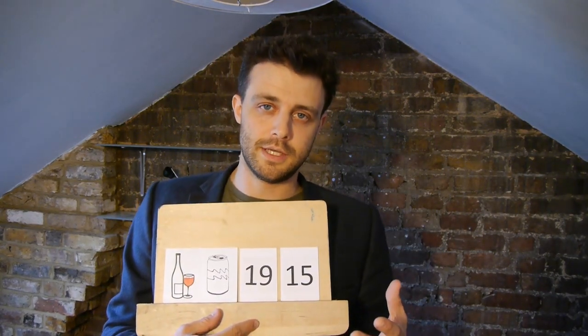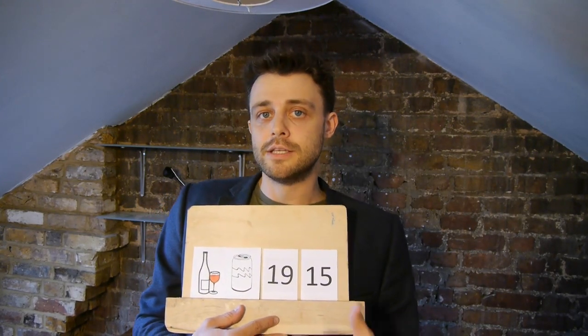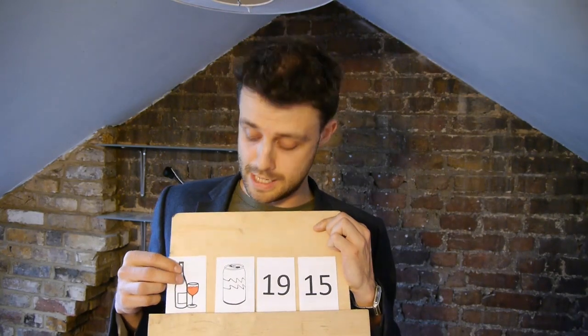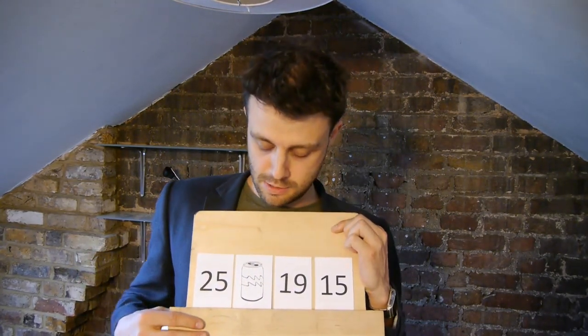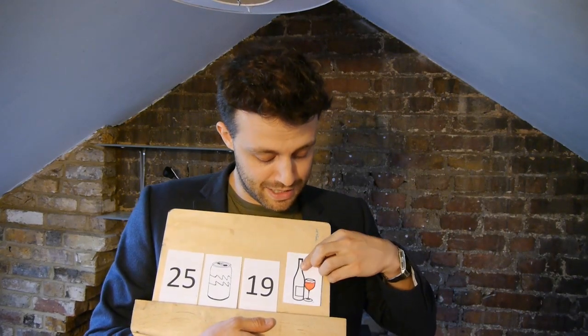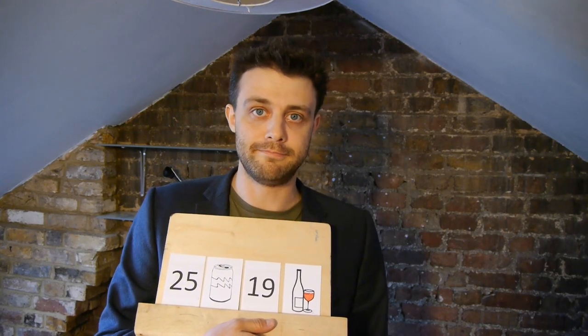The rule about drinking in a pub, at least here in the UK, is that you have to be over 18 to drink alcohol. So which cards do we need to turn over now? Suddenly it's very easy. We do have to check how old the person drinking alcohol is to make sure they're over 18. We don't care how old the person drinking cola is. We don't care what the 19-year-old is drinking because they can drink what they like. And we do have to check what the 15-year-old is drinking, because if they're drinking alcohol we have to kick them out of the pub. That is the four card problem.